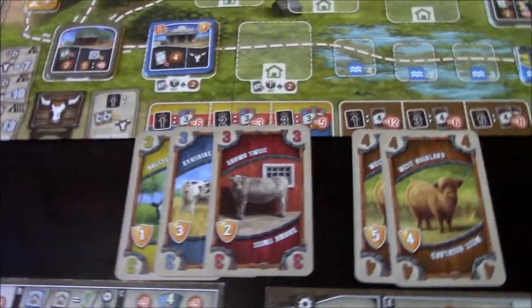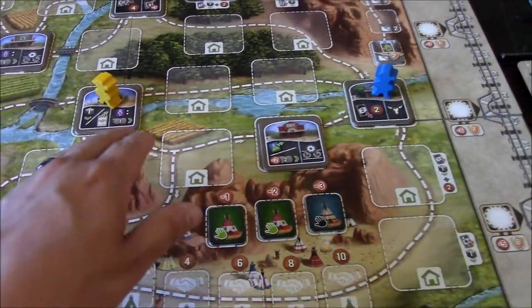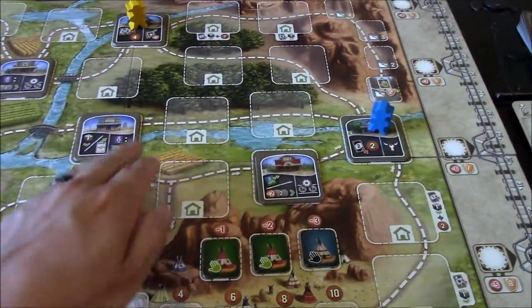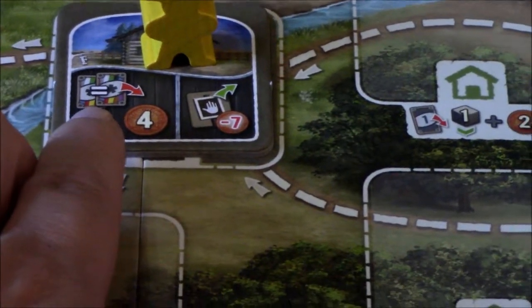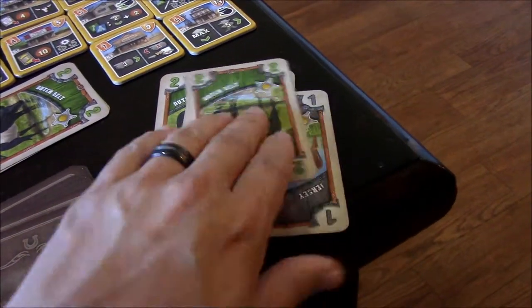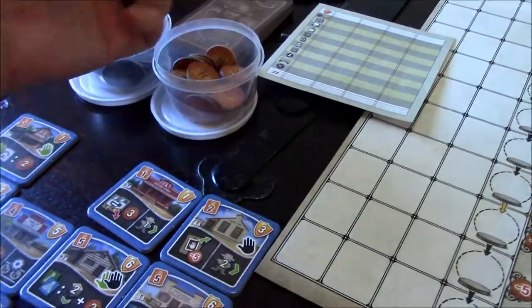Now yellow's turn. They move three spaces to a building where selling two of the same type of cow earns four coins and optionally removes a hazard for seven coins. Yellow has multiples so they sell both jersey cows to earn themselves four coins, but only has five coins total - not enough to remove a hazard. And removing hazards is always optional.